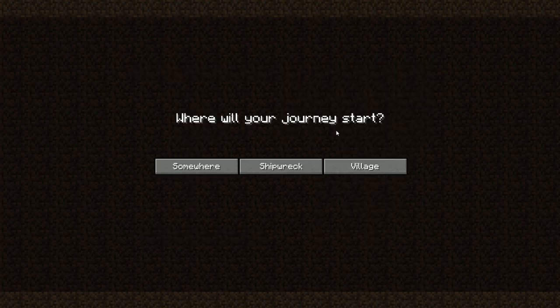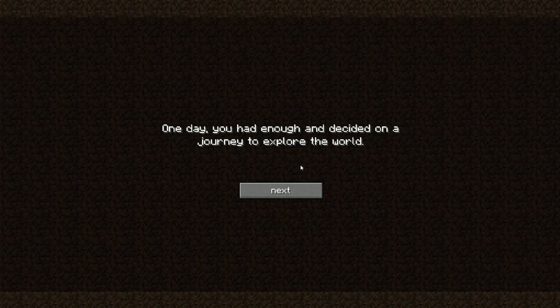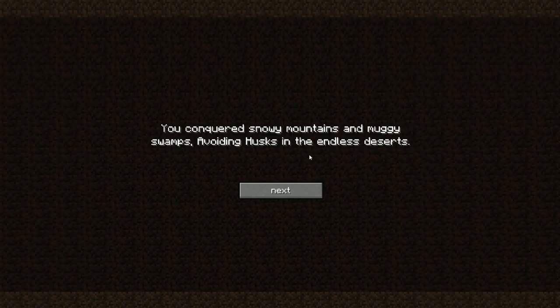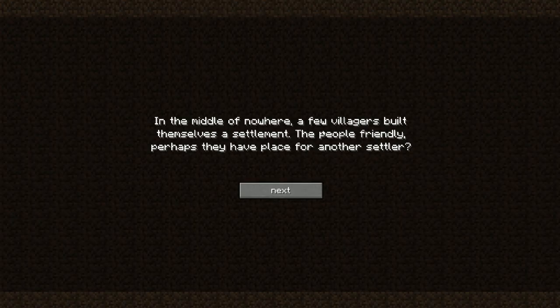I think we're ready, time to press go. Where will your journey start? Shipwreck or village? I think we should spawn in a village because this is Minecraft Comes Alive after all. One day you had enough - you set out on a journey to explore the world, conquering snowy mountains and muggy swamps, avoiding husks in the endless deserts.